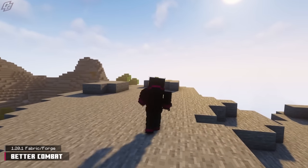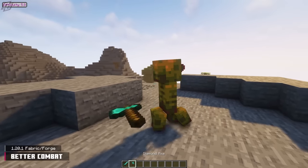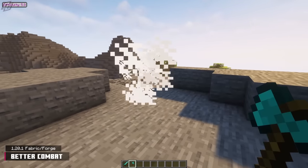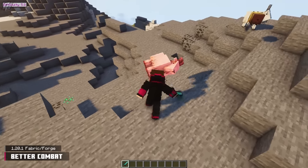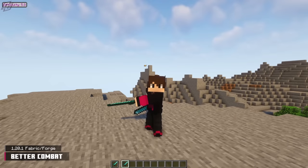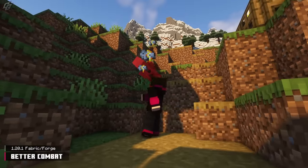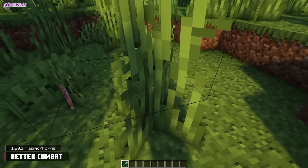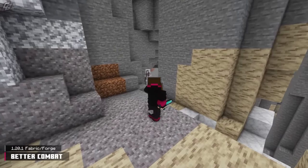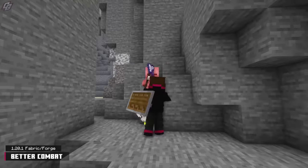Unsheathe your sword because Better Combat is making an appearance. On the surface, this mod overhauls how players swing weapons, but it's more in-depth than you think. Attack animations, proper weapon collision, weapon combos, and dual-wielding capabilities are packaged into Better Combat. Playing in third-person is a breeze, each type of weapon has its own animation, and for the cherry on top, you can now swing through grass. Better Combat does a fantastic job removing the one-dimensional repetitiveness vanilla combat possesses.